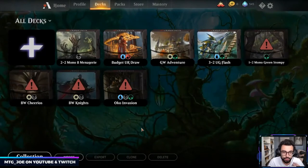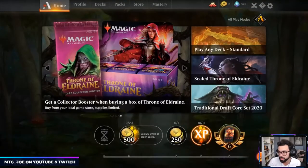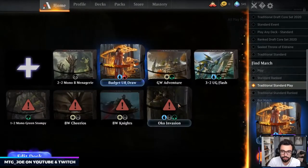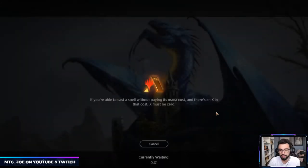If you do have any preference — someone requested Dimir control. If there's any other type of budget deck you'd like to see, colors, archetypes, stuff like that, let me know and we can go from there. I'm going to play ranked toward the end of the season — we're at Diamond — I don't really care about my ranked. So let's see how good this deck actually is. It's probably going to be more fun than competitive, but I'll be pleasantly surprised.